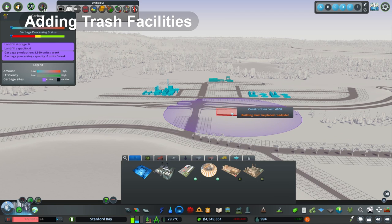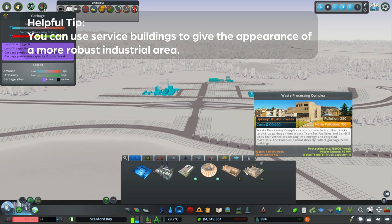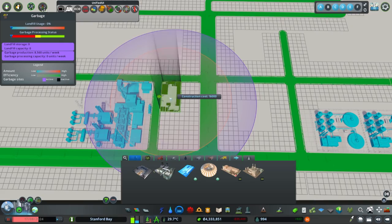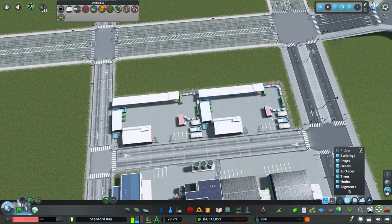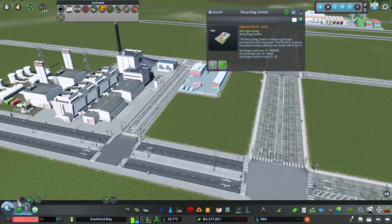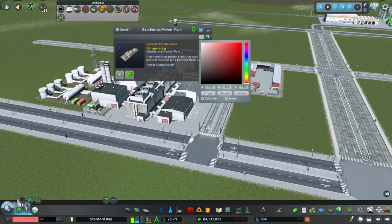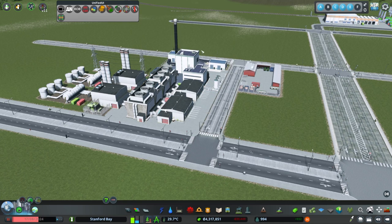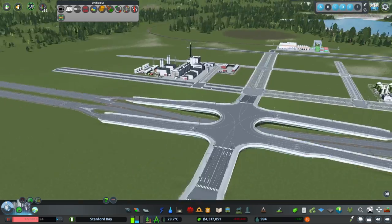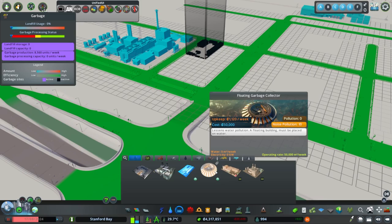Now that we have something set up for power, let's work towards handling garbage. I'm going to use the same industrial area I've already started. I'm focused on giving the appearance of factories and facilities here handling multiple things — blend it together. It doesn't all have to be separated. Later you can go back and add multiple buildings to fill the area out more densely. I've already done something similar on stream, combining industries DLC factories with power and garbage areas.